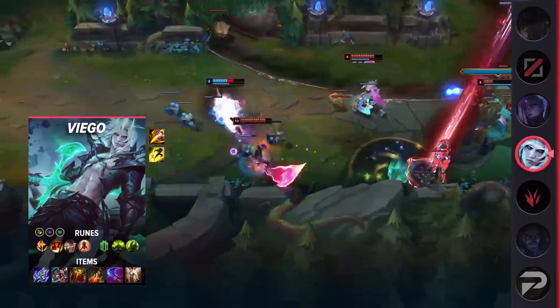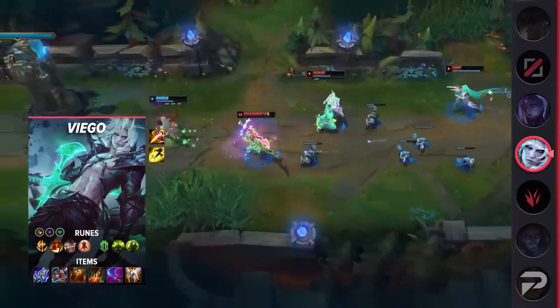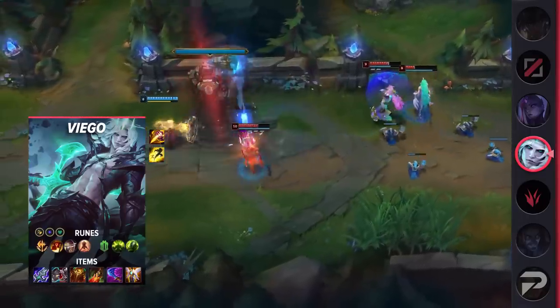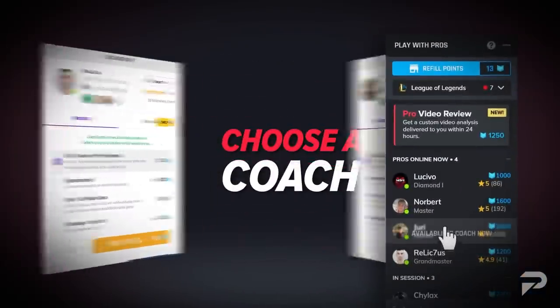The mythic item also ensures that you're not sacrificing much damage, as the immolate passive damage should add up over fights, especially if you're getting takedowns and healing throughout them. Before moving on, I also wanted to take a quick moment to shout out our coaching staff at ProGuides.com. The meta is constantly changing, and if you ever find yourself lost or struggling to improve, we have a great team of experts that you can work with to set you on the right path.